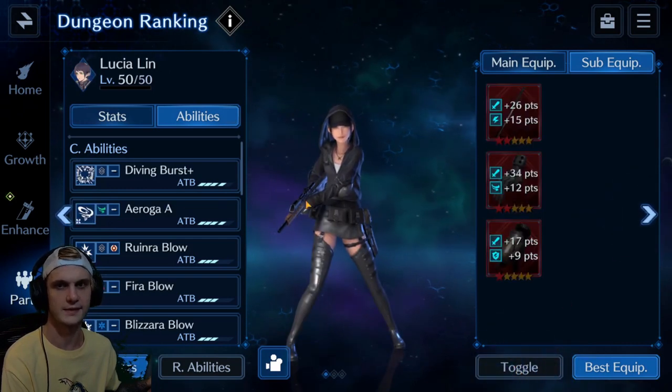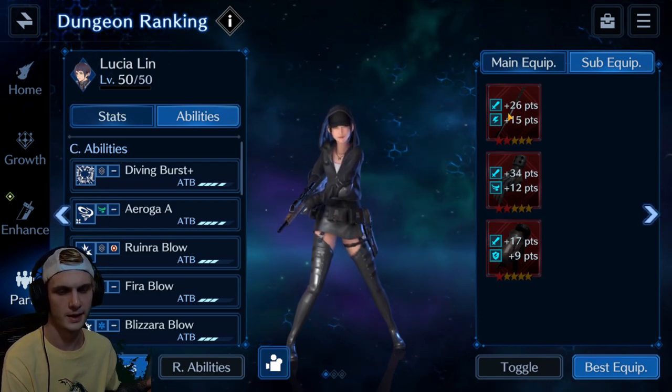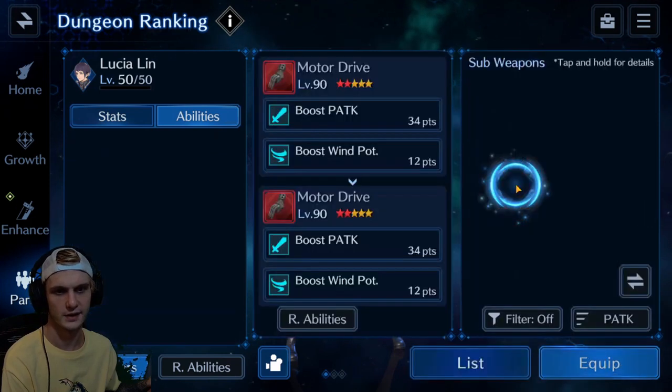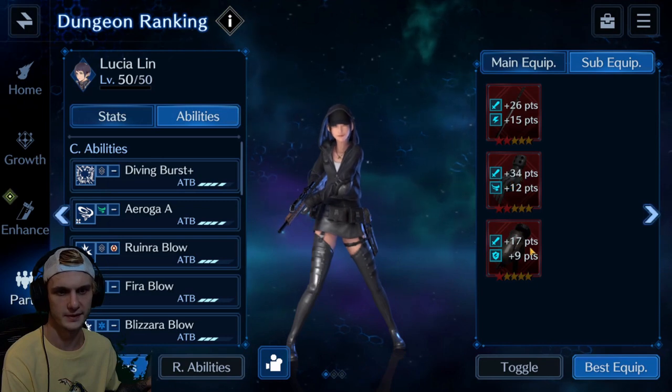She's all physical. Like I said earlier, you're going to want to stack as much physical attack as you possibly can on her. Cloud's Marasume, T-Fizz Gloves here — Motor Drive. They're really good for physical attack. And there's the War Machine.